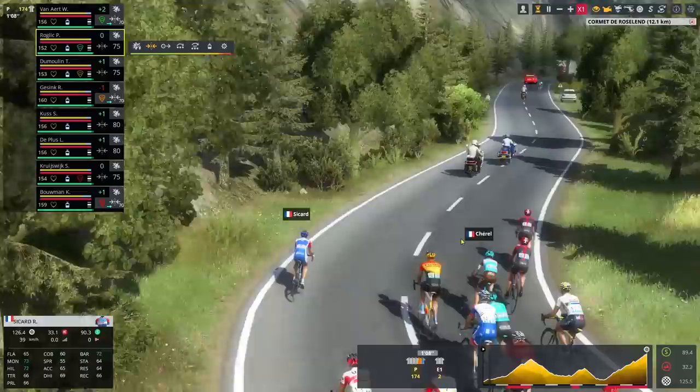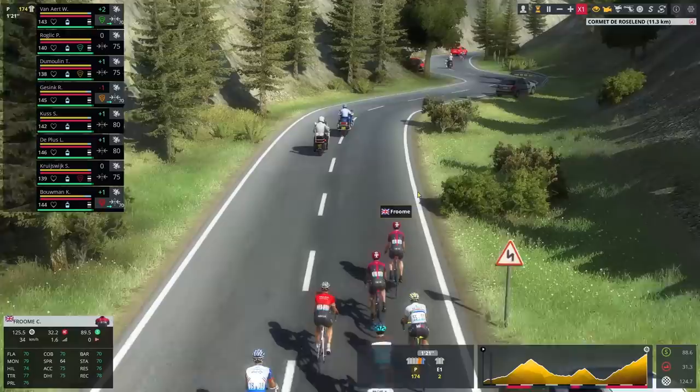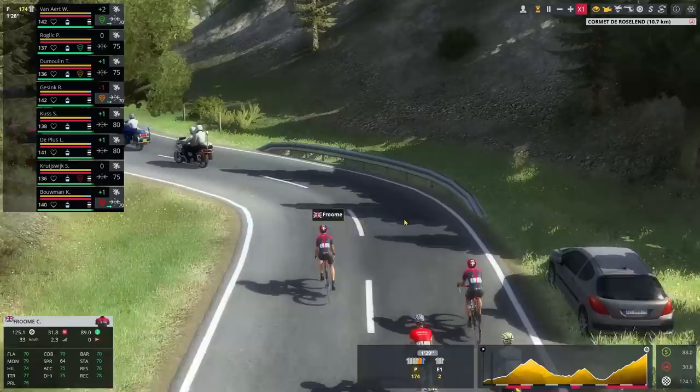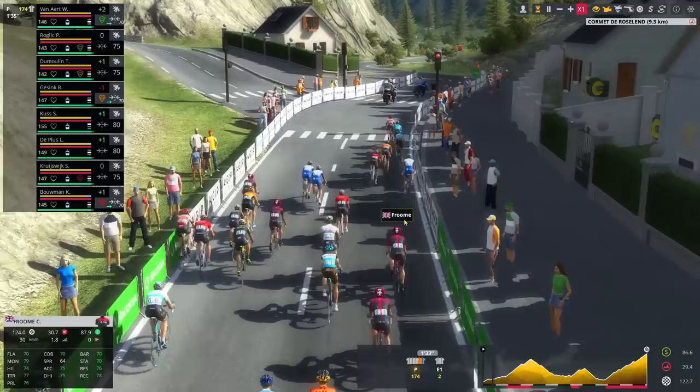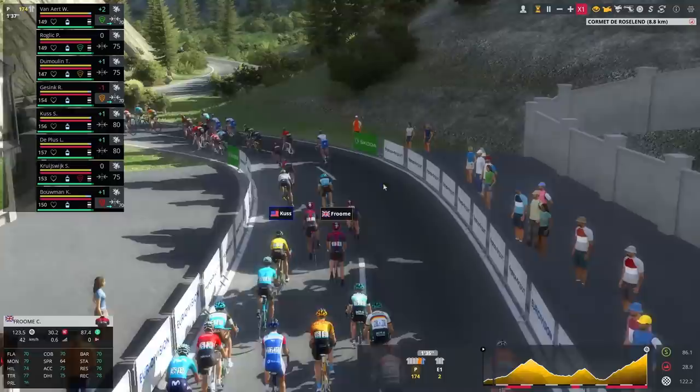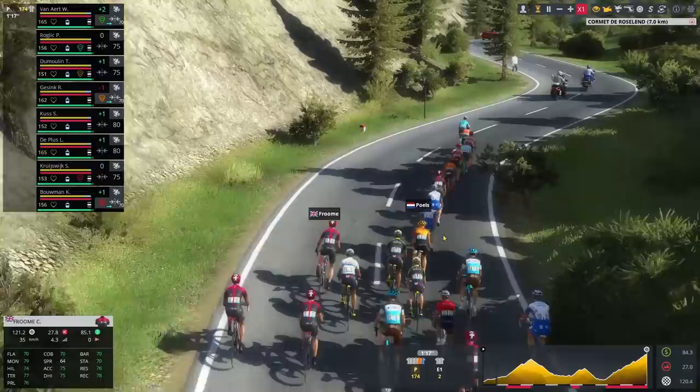You can see attacks from much further out from the finish, potentially by leaders — more advanced AI in general. A good example is if we think back to Chris Froome at the 2018 Giro d'Italia: he attacked from far out, whittled the group down, made three more attacks, and ended up gaining about three minutes on that stage. I haven't seen something quite like that yet in the few hours I've played, but I do feel there is the opportunity for something along those lines.